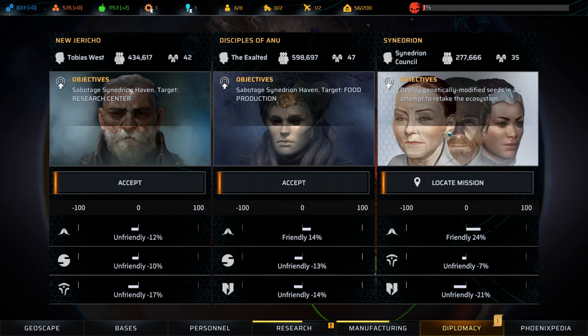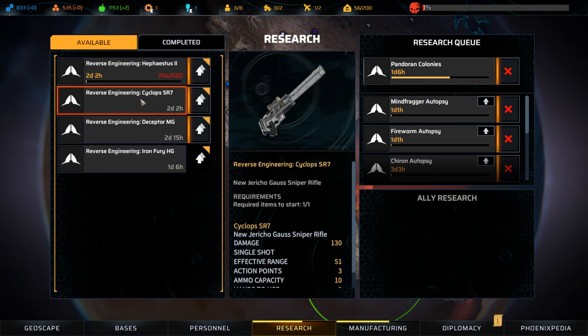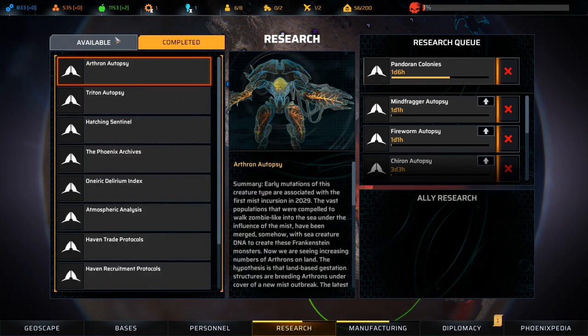These look like the sucker democracy types, this is the crazy loony religious types with some stupid hierarchy, and this is the researchy types. New Jericho — I don't know. Research we have access to: reverse engineer the Cyclops SR7 sniper rifle. This is from New Jericho — we found their gun and now we can reverse engineer it. But I could just be a dick to all factions.